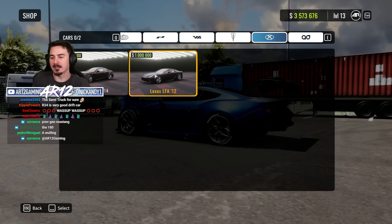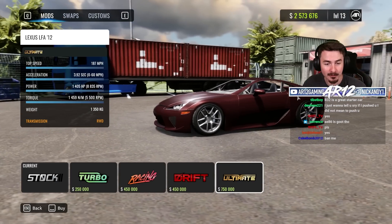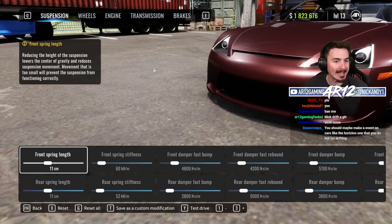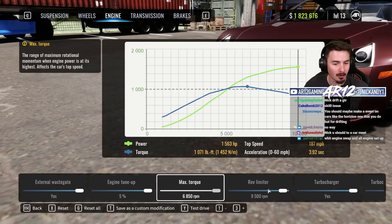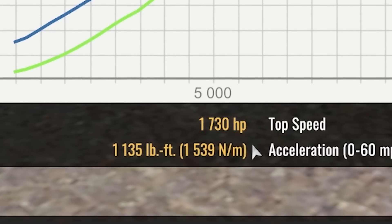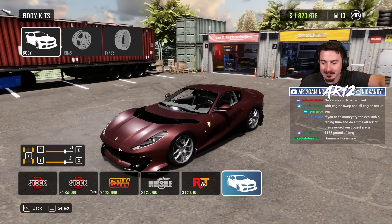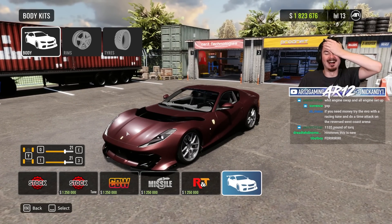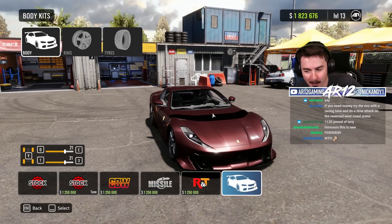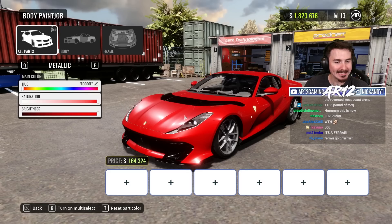Somebody in chat said that I could turn the LFA into 1,700 horsepower. Ultimate — 1,400 horsepower in the LFA. If we hit up the dyno stand, tune the engine, tune the horsepower and the torque up — chat didn't lie: 1,700 horsepower. Wait, that's where that mod is that I downloaded? I downloaded this mod like months ago — yoink, thank you very much.